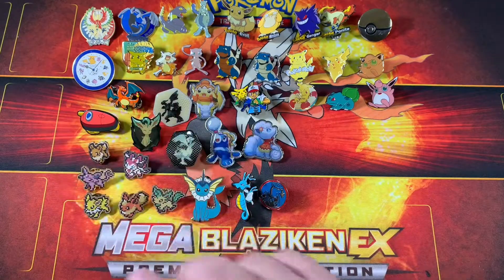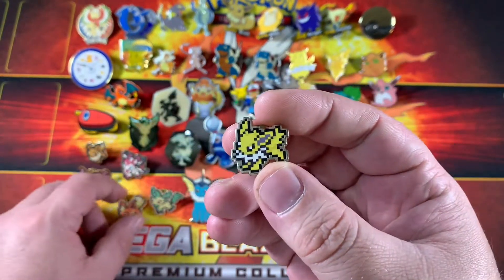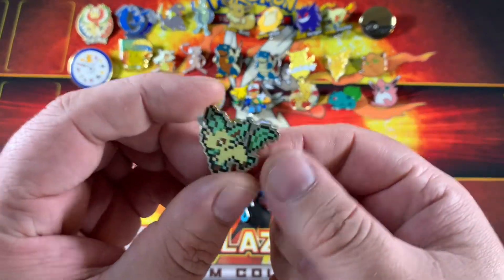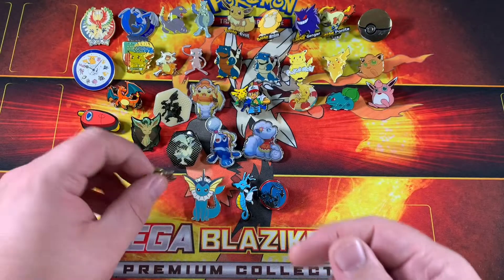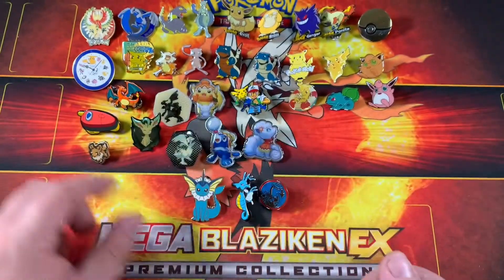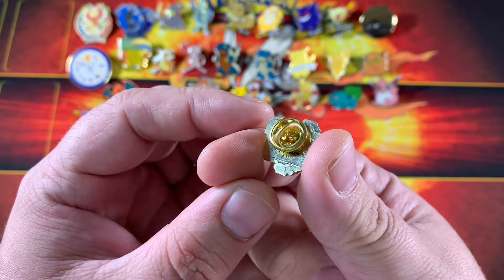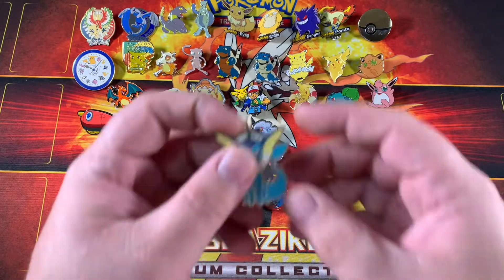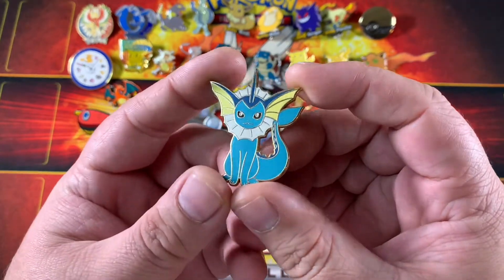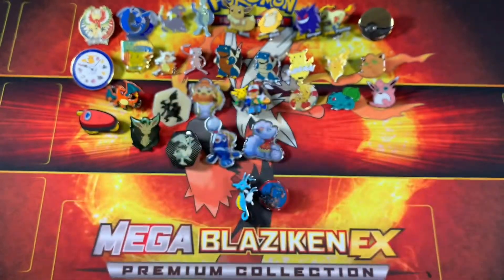I've got most of the licensed pins on this side. We've got this set of Eevee evolution pixel pins. We've got Jolteon, Flareon — very cute — Leafeon, Espeon, Sylveon, and of course just Eevee right there. These are official Pokemon pins; you can see the pattern on the back. I also have a loose Vaporeon — I think it came with the Eevee evolution set. It's official and has the pattern on the back.